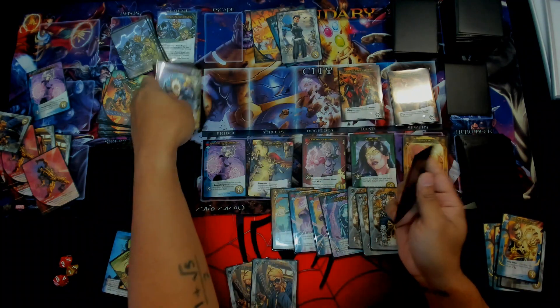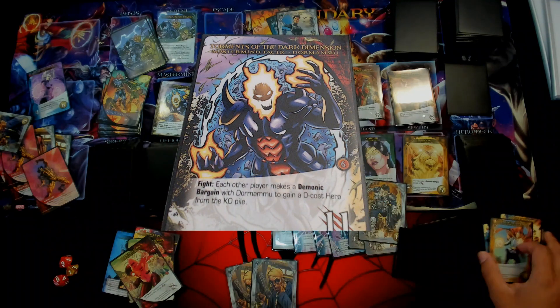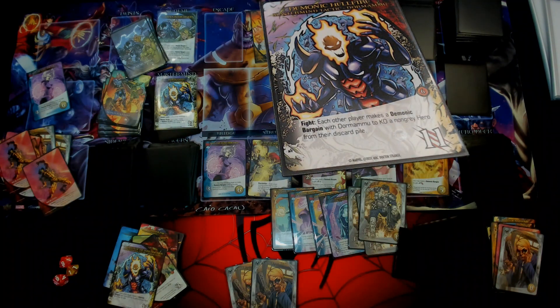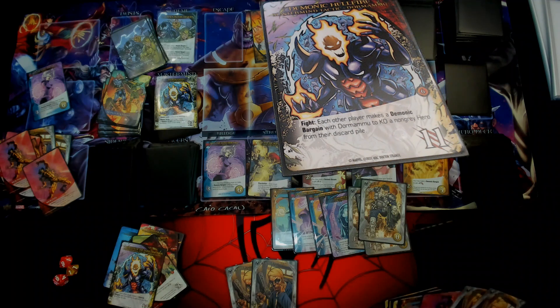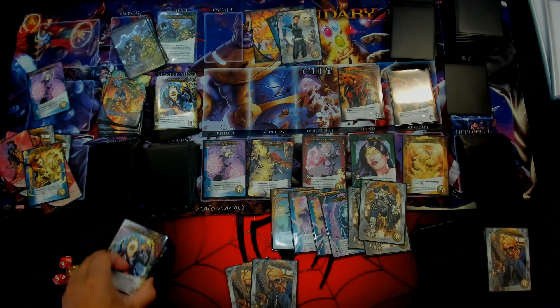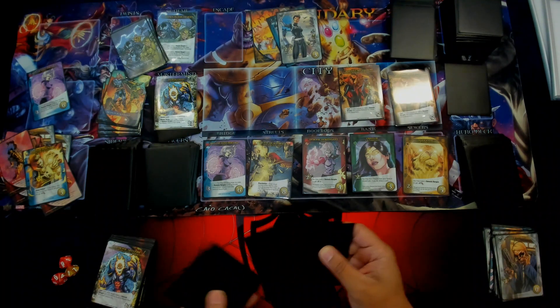We're going to hit Dormammu once. The first Tactic is each player makes a Demonic Bargain with Dormammu to gain a zero-cost hero from the HQ. So we're going to discard this to gain the wound and get a zero card back. We'll use the rest of my attack to take out another Tactic: each player makes a Demonic Bargain with Dormammu to KO a non-grey hero from the KO pile. So we're going to discard this to KO a non-grey hero from the discard pile. Then I won't have to take the wound. Two recruits that I'm doing nothing with, so we're going to end the turn.